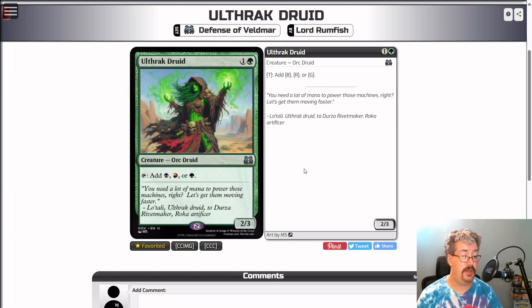Ulthrak Druid — green and a colorless, a 2/3 creature orc Druid, uncommon. She has tap, add black, red, or green. Very simple, but also very good. Competent attacker and blocker — a 2/3 for two is about the right price for the mana production. If you're Ulthrak, it's a no-brainer — you definitely want this card. She's making all of your colors of mana while giving you an early game presence. For the Ulthrak, she's like a four. For everyone else, she's probably like a 3.5.